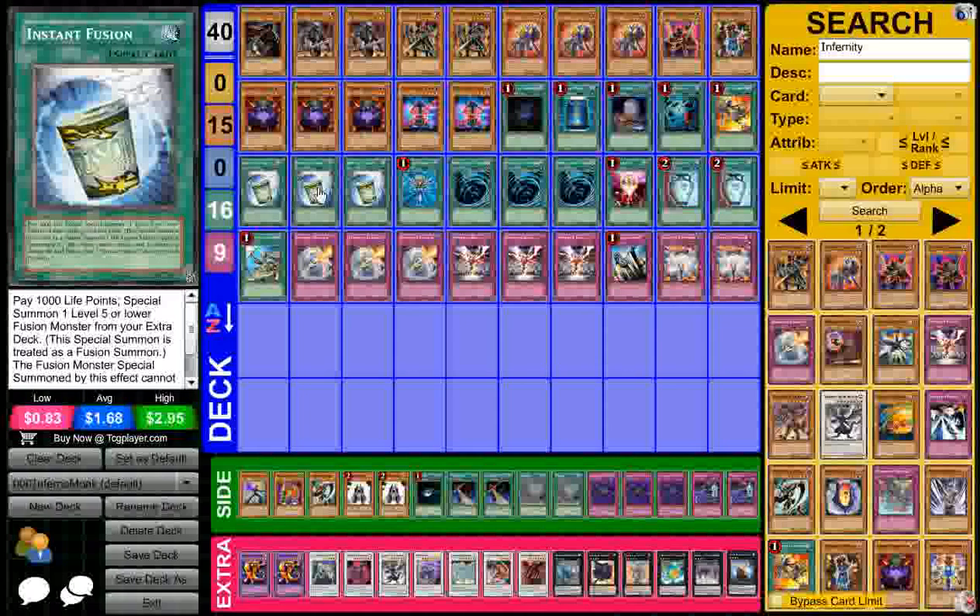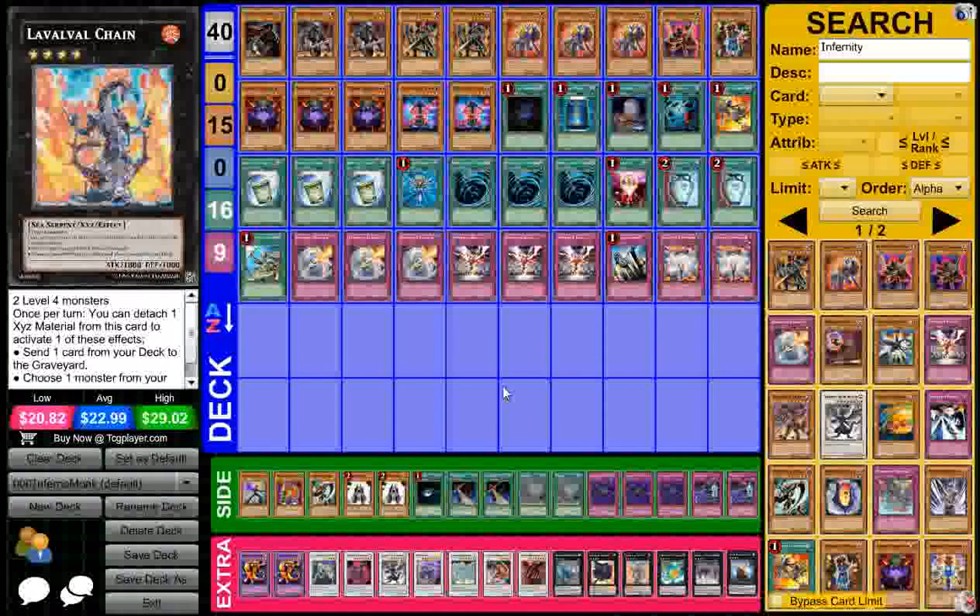I play the entire playset of Instant Fusion because, once again, no draw power, so I want to make sure I can open up with it. The plays with Laval Chain are just too good — those plays are amazing.